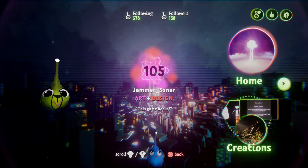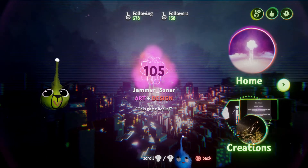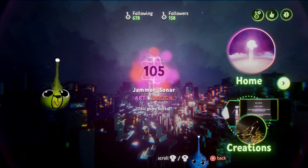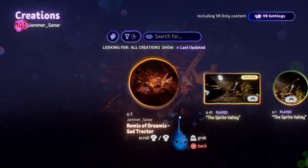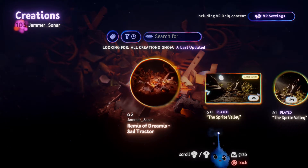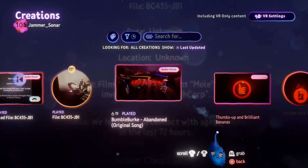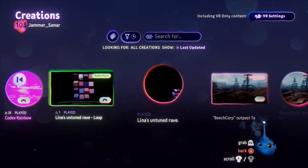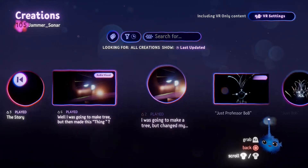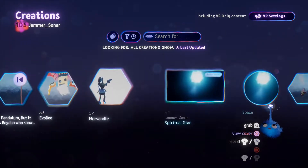JammerSonar - art and design - level 105. I thought he was relatively new, but looking at it he's been with Dreams since beta and has created quite a lot of stuff. I'm not quite sure how you managed to keep such a low level making so many things. I guess playing is what you need to be doing - playing as well as making - and that will increase your level really quickly.